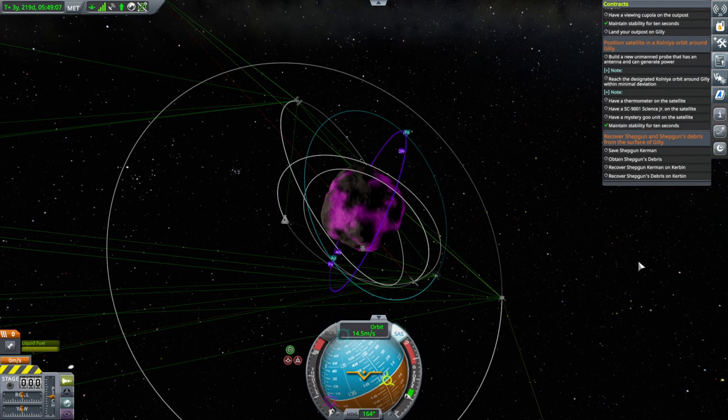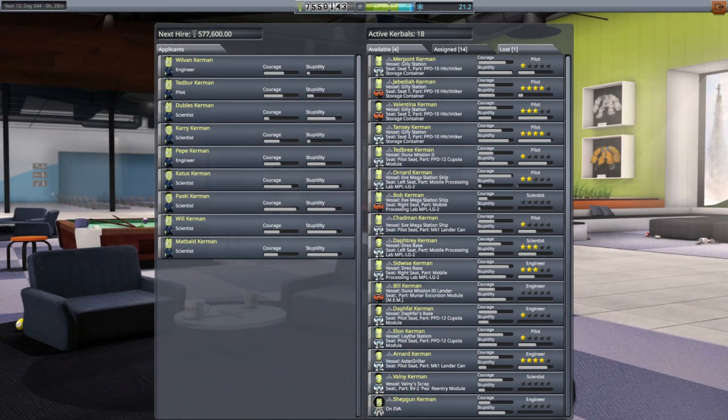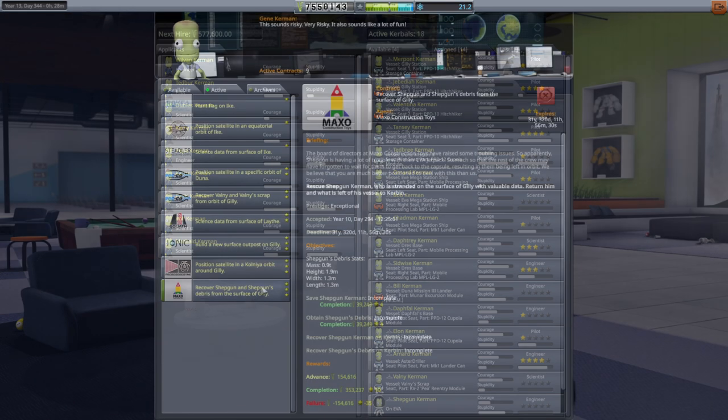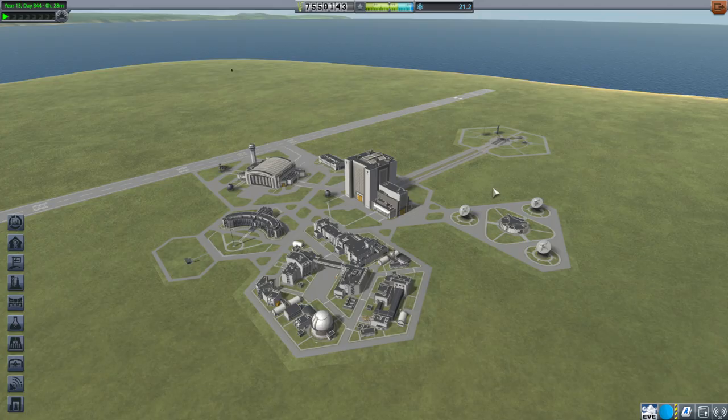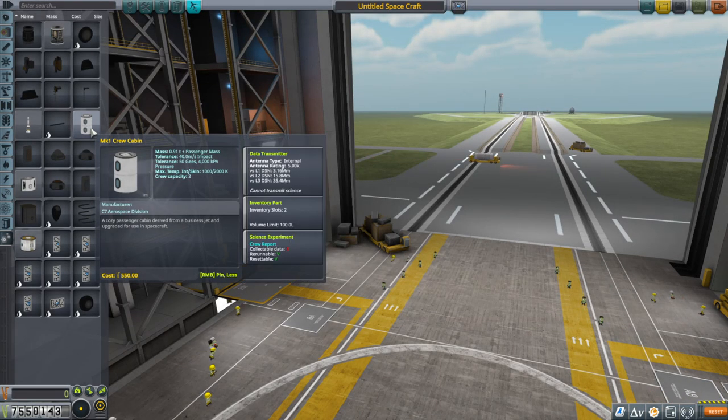I better get to work figuring this out. On the bright side, Shepgun is an engineer, so that might help us in this situation. On the downside, Shepgun is on EVA, which doesn't help at all because I can't see what kind of part the scrap we are recovering is. The bounty scrap we can see is a pre-entry module, which is not too bad. But because Shepgun is on EVA, we can't really see what that part is. Taking a look at what it says in Mission Control, it's a 0.9 ton unit that's basically 1.25 meters in width and length and 1.9 meters in diameter.